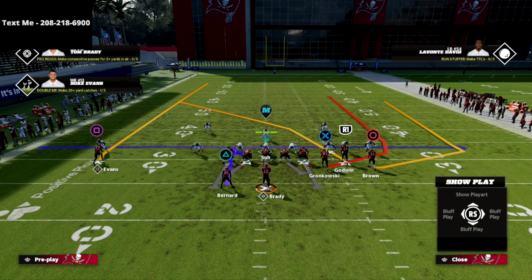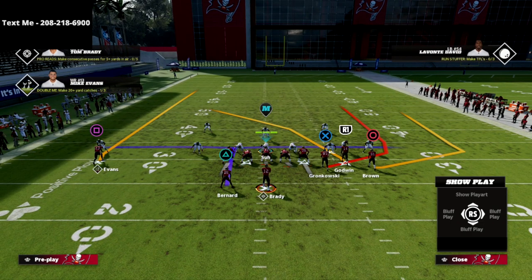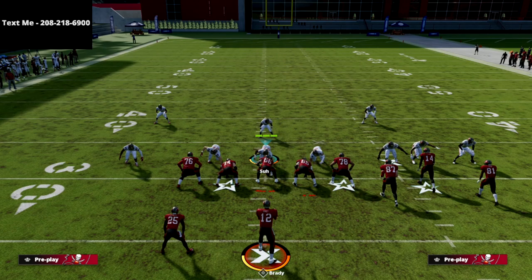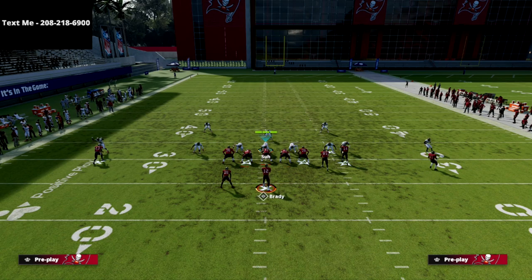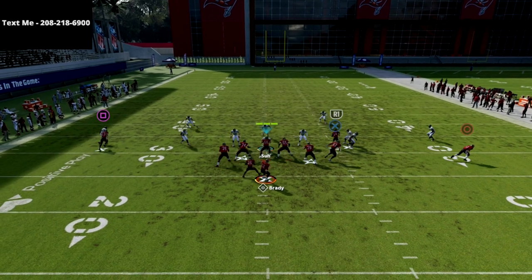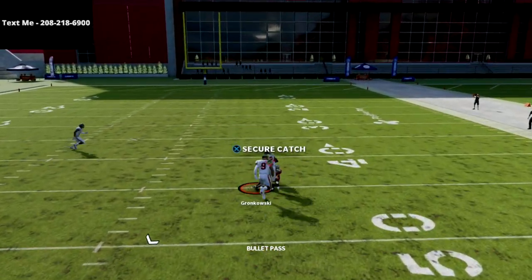I wanted to share the Verticals play with you this year — I think this is going to be maybe the best play out of Gun Bunch. It's really effective for a lot of different reasons. We're going to go over a couple of different versions of this play. The first way is the traditional way: we're going to motion circle to the outside, and what you're going to see is this X receiver is going to find a sweet spot in the seam.